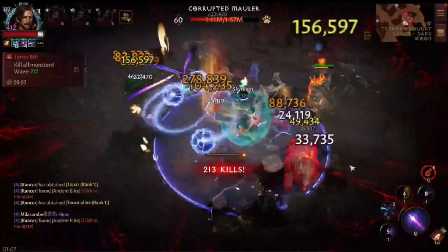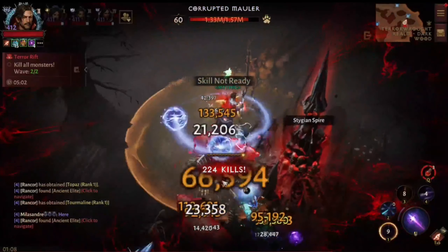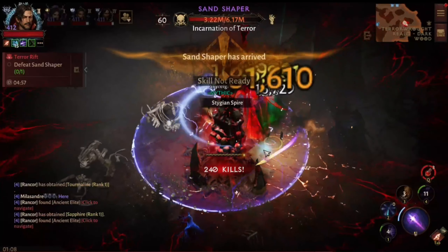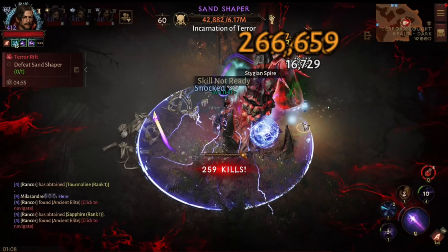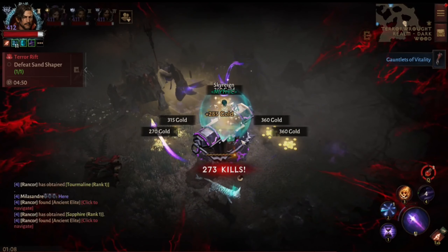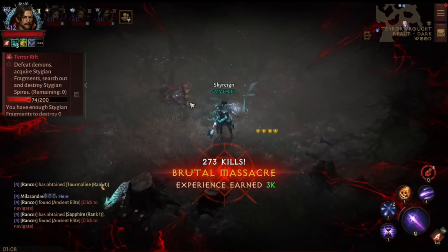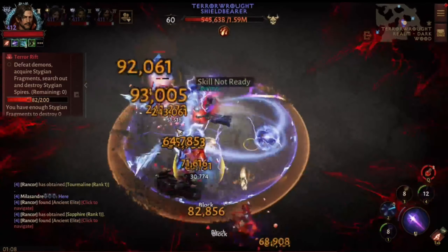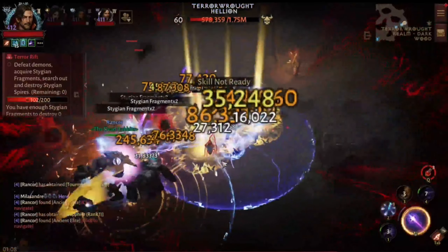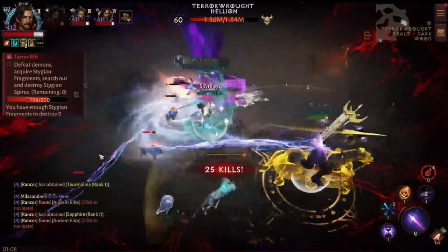I like seeing all the orange numbers. The uptime on the helmet that applies the shock is pretty good for the slow time. I could put on another main hand to increase or reduce the slow time cooldown, but on its own it still runs pretty good with the amount of beneficial effect duration I currently have, so I'm pretty much content with it.